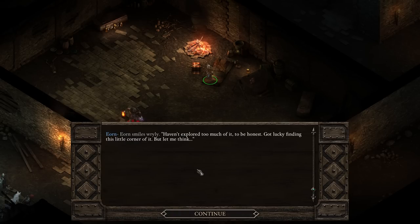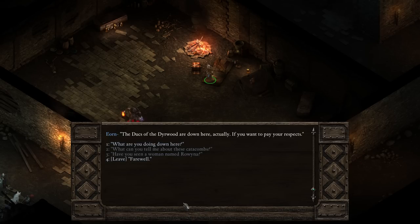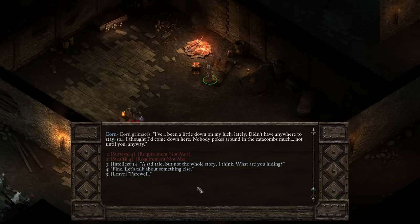Can you tell me anything about these catacombs? He smiles wryly - haven't explored too much of it to be honest. Got lucky finding this little corner of it. Well, the canal there - that's Gorgon's Canal. Gorgon was the dwarf that planned the whole thing. It runs up through Andra's Gift, spills out into the sea. Otherwise it's just a lot of bones. There's the warrens for people that couldn't afford better, but it's all flooded now. The fancier folks have their own resting places down here - drier places. The Dukes of the Deerwood are down here actually, if you want to pay your respects.